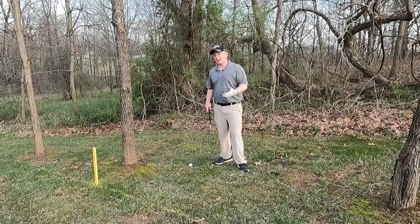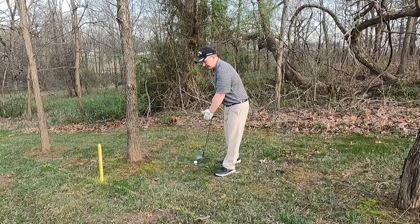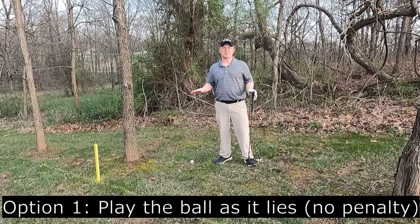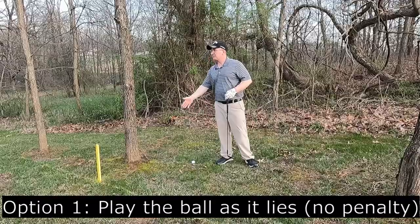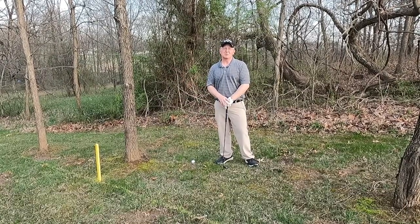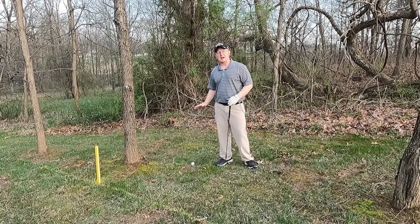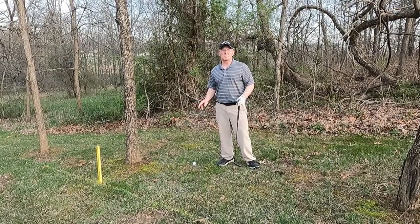I've come down to where my golf ball is and you can see it is in the penalty area, well inside the yellow penalty area. Option number one is I can play the ball as it lies without a penalty. In this case I would do that because I have a nice clear path and the ball is lying in a good spot — oftentimes in penalty areas it's not. Option number one: play the ball as it lies, no penalty. I can even ground my golf club behind the ball. Used to, you couldn't do that.